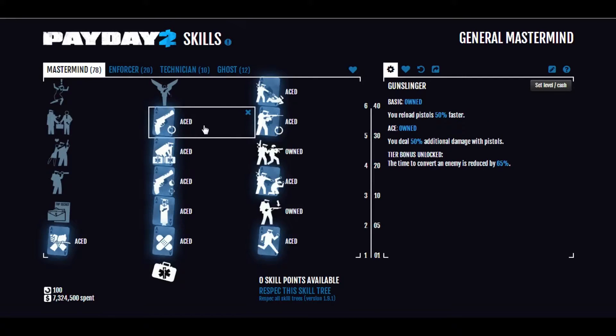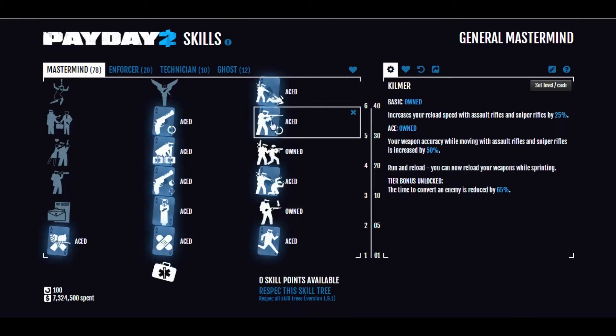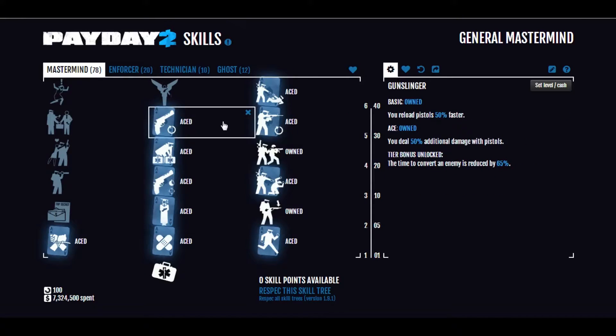Next is Gunslinger, your other main pistol upgrading skill. Basic reloads pistols 50% faster, which is very nice. And aced, of course — deal 50% more damage with pistols. This can make some weapons like the Bronco or the Deagle into massive damage dealers, especially the Bronco, which can be one of the most powerful guns in the game. It helps make up for its bad ammo.